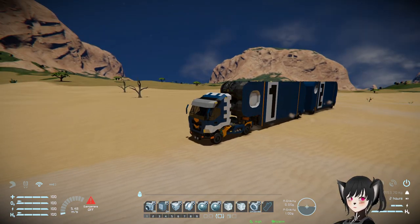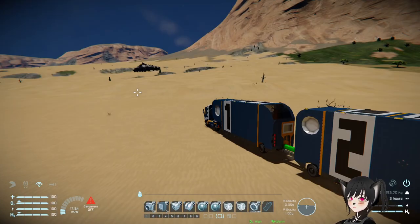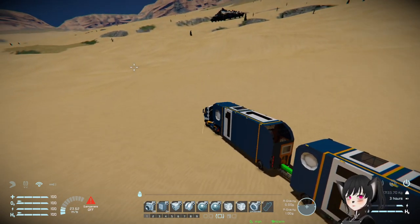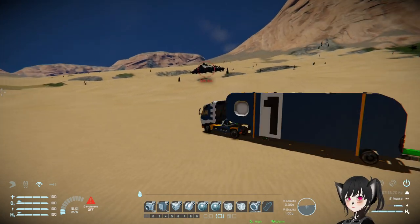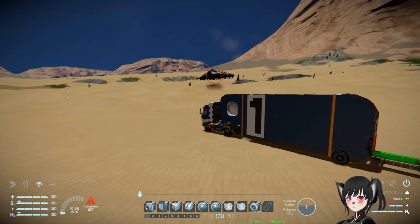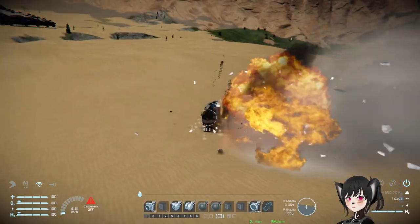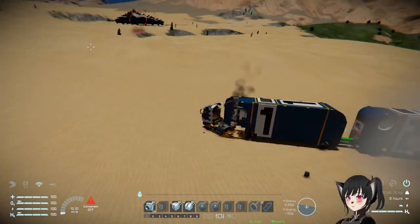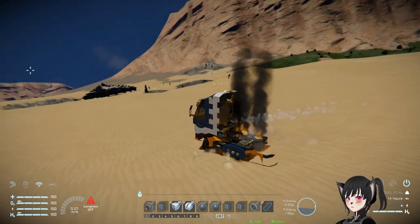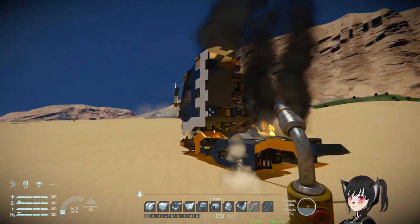The truck itself isn't that maneuverable. Let's see how the truck does against a warship. Almost there. Let's see if we can get to the... hold on, we'll get there. Hold on, we're still moving. We still have power. I guess you cannot cross a base with this truck.